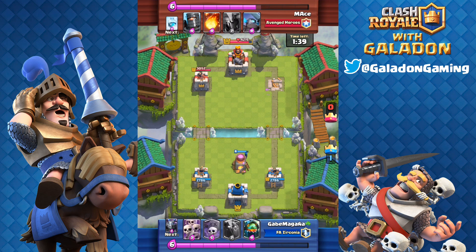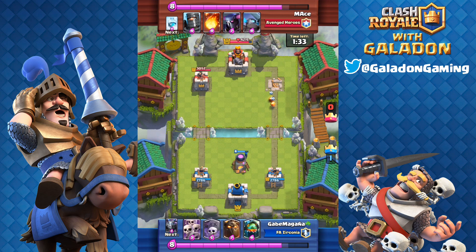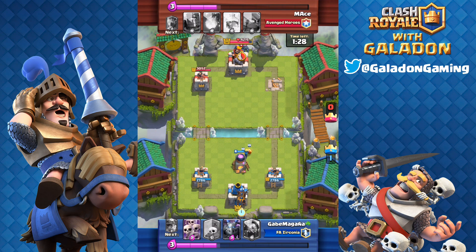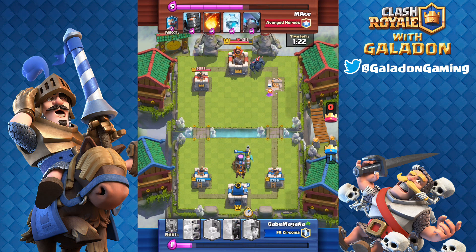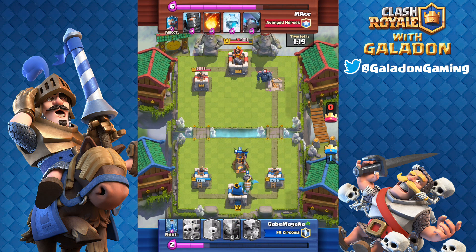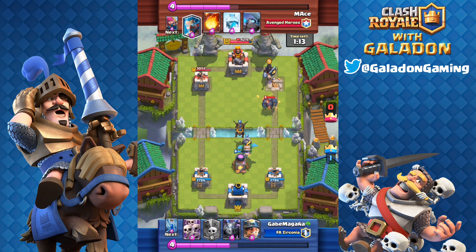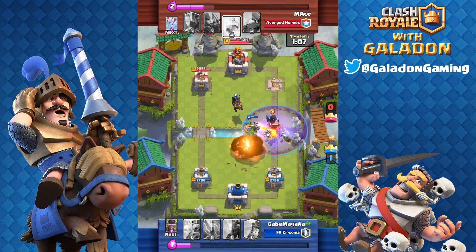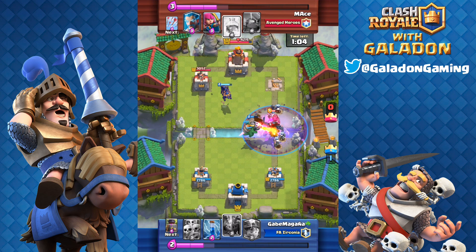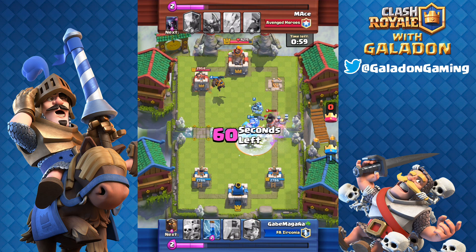He has the surprise of the Graveyard, but the thing about a Graveyard spell is it's not really effective once one tower is down, because the King's Tower is going to get involved in defending the other tower. A Graveyard is a great card to win 1-0, but not such a great card if you've got to try to win 2-1. Right here Gabe is focusing on defending the right side. The Graveyard goes down and stalls out the Dark Prince and the P.E.K.K.A., and the Inferno Dragon absolutely annihilates the P.E.K.K.A.